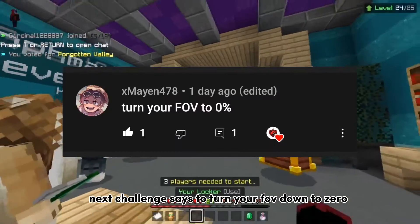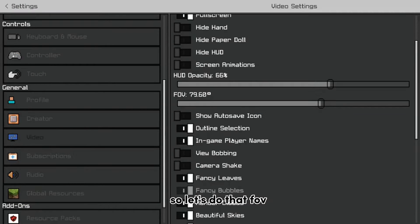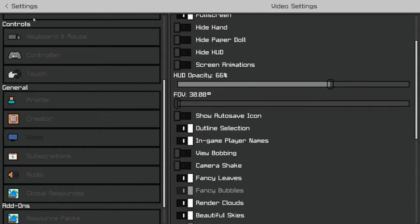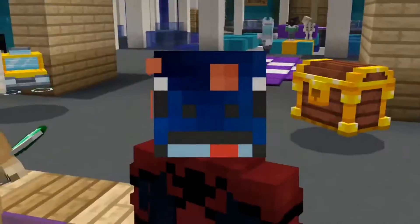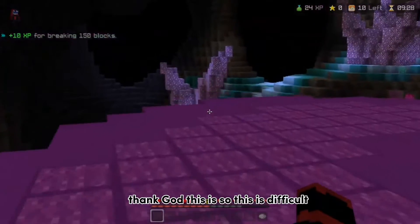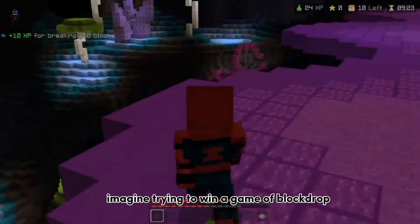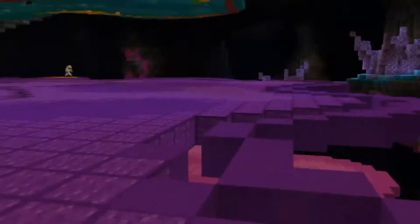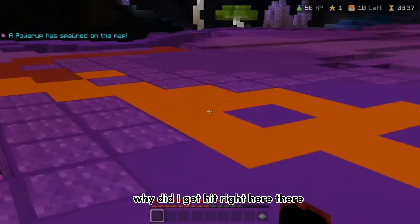Next challenge says to turn your FOV down to zero — that's what May said. So let's do that. My FOV is at 79.60 — we can't do zero, the closest we can get is 30. Oh my gosh, this is so difficult. Imagine trying to win a game of block drop with FOV at the lowest at 30. Wait, did I just get hit with a knockback?